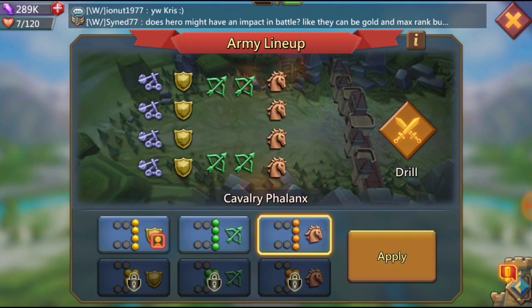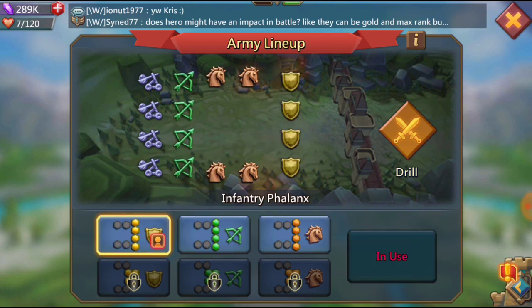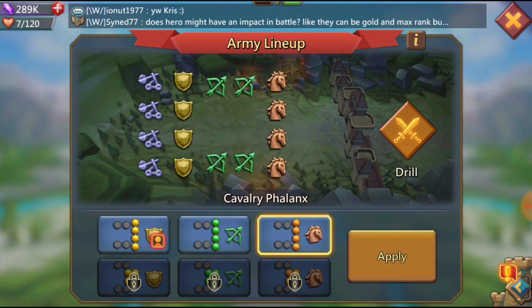Cav formation could be good for you also. People were asking if they could run Cav phalanx — it would be fine, especially if somebody attacks you in infantry phalanx, you're going to destroy them. I run infantry so everything hits at the same time. If they do Cav phalanx against my infantry phalanx I win every time, because I have so many archers I can take out their Cavs very quickly. If you go Cav phalanx it's going to be fine — you just have to make sure your troop comp is right in order for it to work.